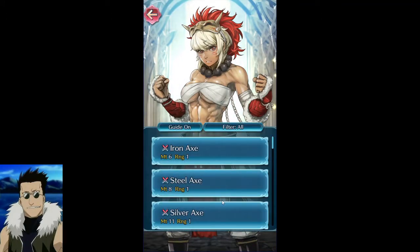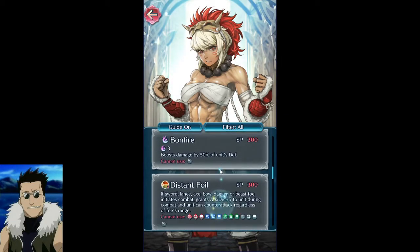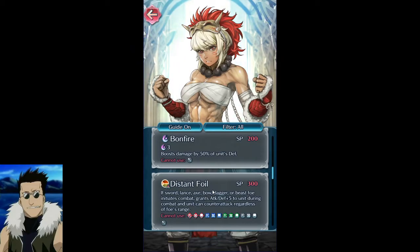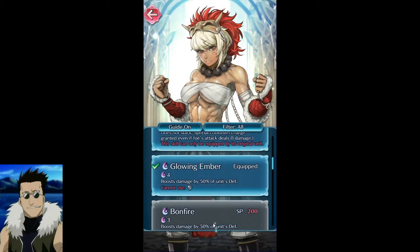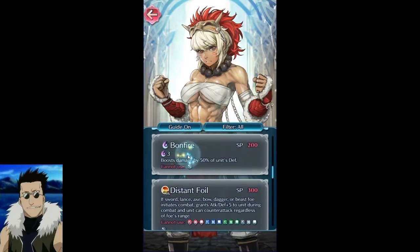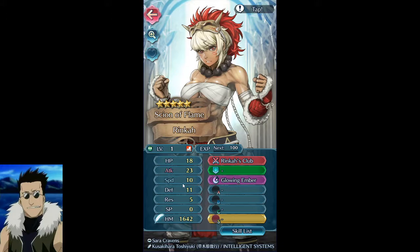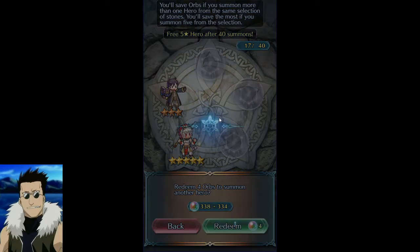Rinka unfortunately doesn't have much fodder — the only thing you'd take is Distant Foil, but it's not really a sought-after skill. Thanks to her weapon's special charge acceleration and the fact that she hits with Bonfire, she retaliates with Bonfire every single time, which is pretty insane. She has a huge defense stat and excellent speed.